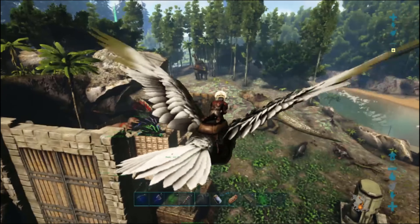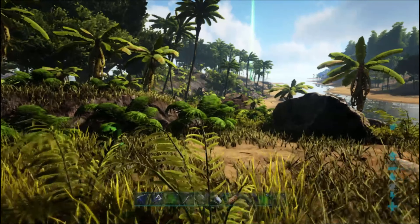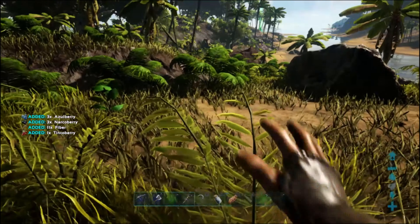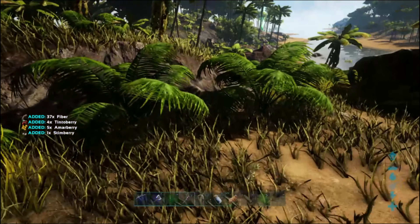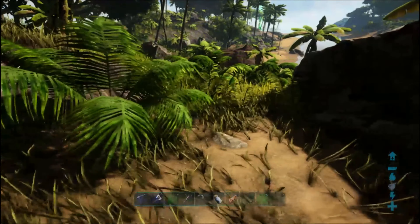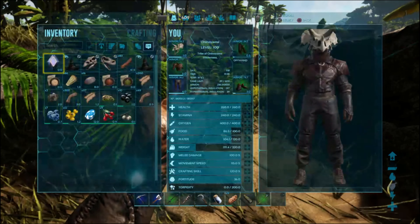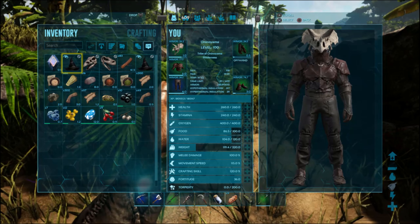For food when you start playing the game, generally your most stable source is berries from bushes. By harvesting bushes you get multiple types of berries, fiber, and occasionally seeds. There are six types of berries and only four are really safe to eat: Hammerberries, Tinted Berries, Azleberries, and Majorberries.